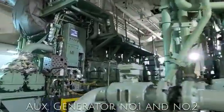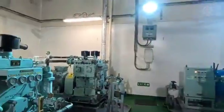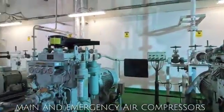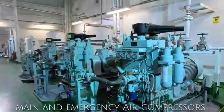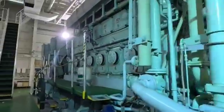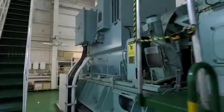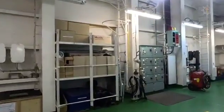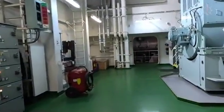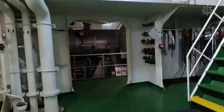This is the main engine close-up, starboard side. Here is another generator — this one needs to be repaired with the compressor. Parts are available to carry out the repair.